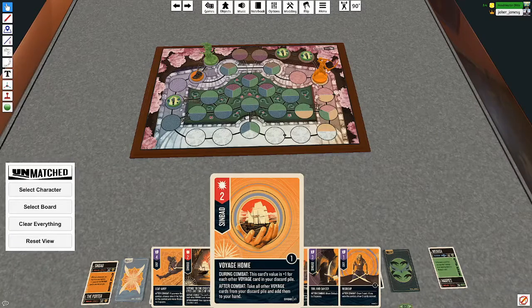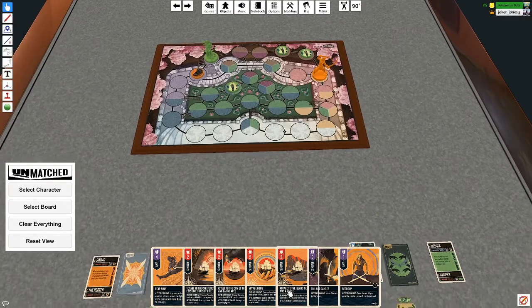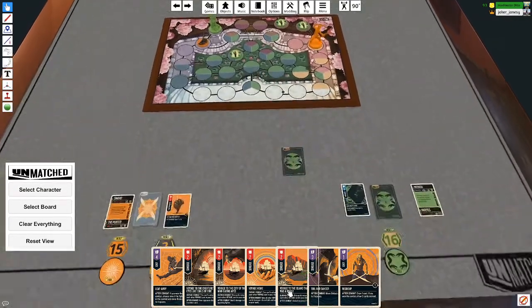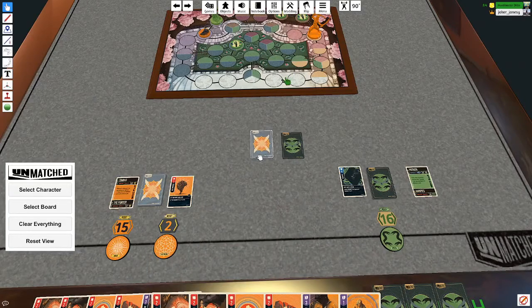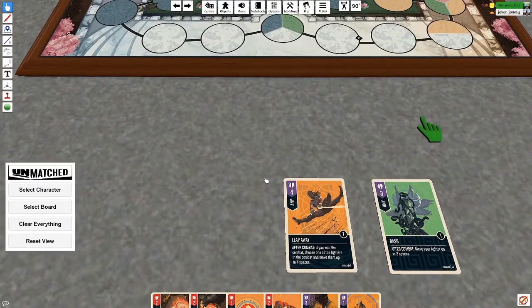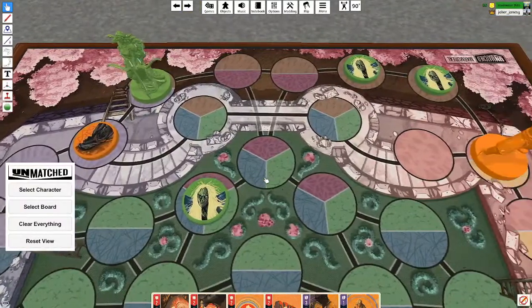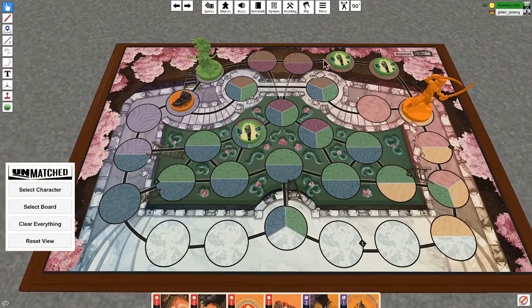I'm going to maneuver this harpy over here and draw a card. Then I'm going to attack your porter with this card. The sirens are going off on my end — I can hear them. So I got a four. After combat, if you won the combat — which I did — choose one of the fighters and move them four spaces. You can move Medusa if you like. I'm going to have to start mulling these harpies.